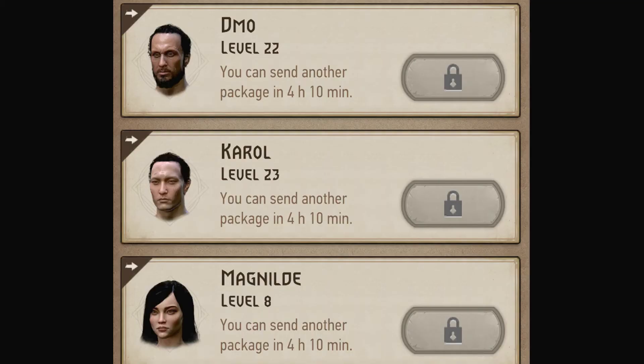You can also add friends. If you have other people in the game, you can exchange once a day something called a pack - witcher packs, herbal packs and alchemy packs - which give you various items you can use in combat or to craft things. It's quite helpful.